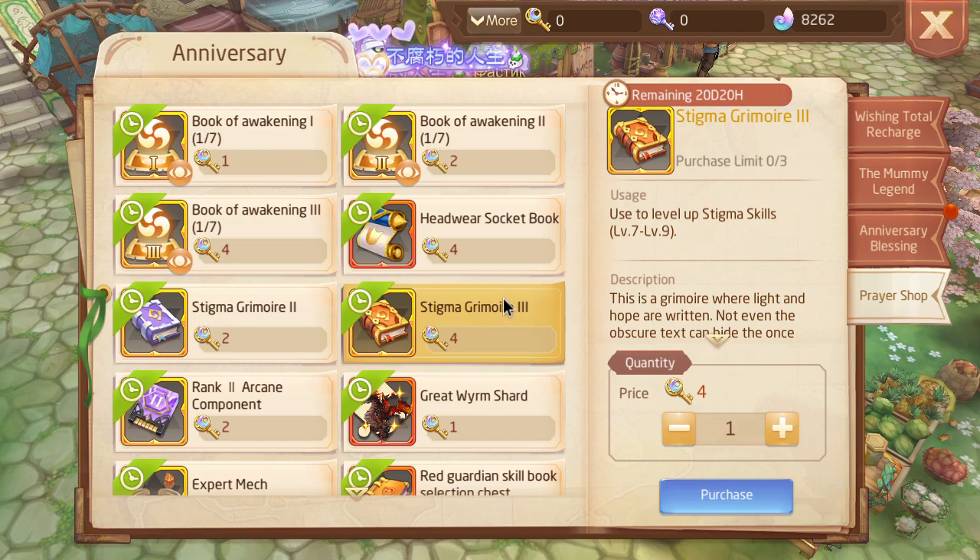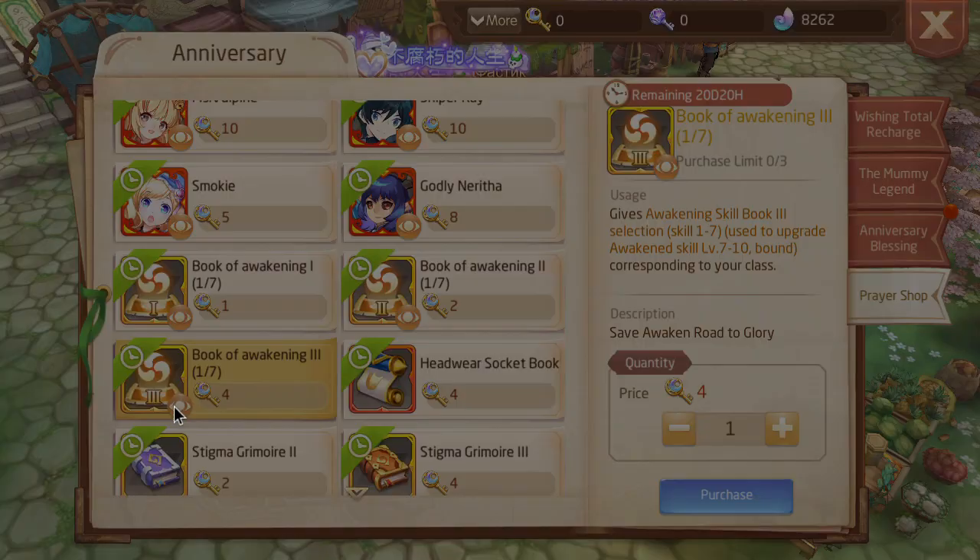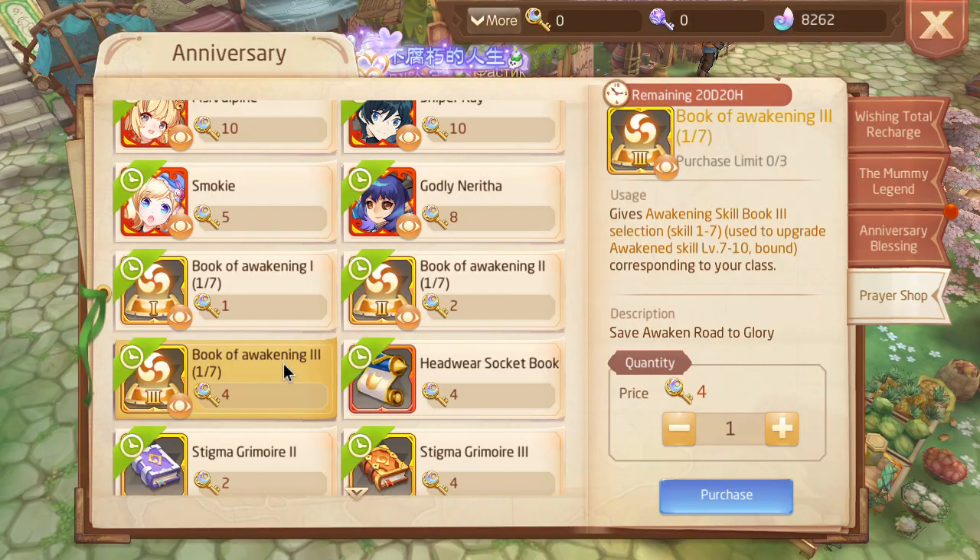Sigma Grimor 3s — we've been waiting for this for months, honestly. For over a year now, I think. This is a great addition to the game. Awaking books — these can also help free-to-plays, honestly pretty useful.